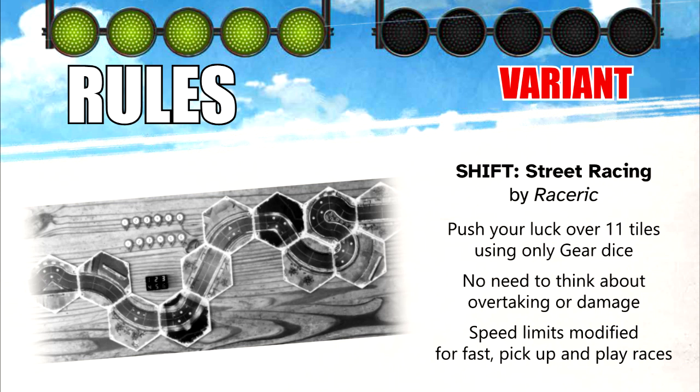While you could go about recreating this race format with the standard Rallyman rules, the simplest set of rules are those found in the Shift street racing variant from Racerik. In Shift, you push your luck against an opponent over 11 tiles with nothing more than your gear dice. You don't have to worry about being in the right gear to overtake, or how damaged your car is. You just roll at least 3, and at most 6 gear dice, plot them out as normal, and race to the end of the stage.